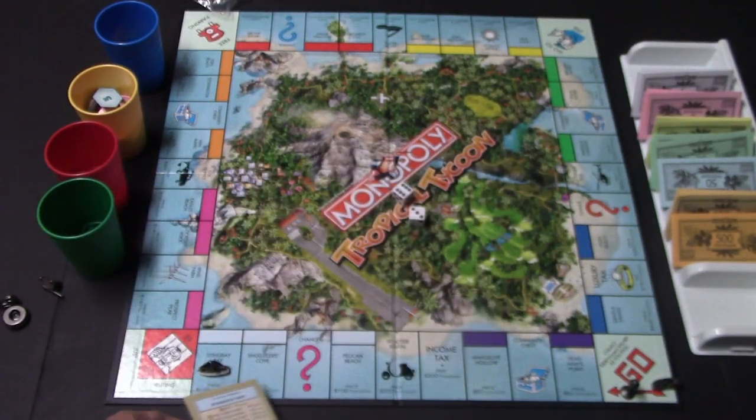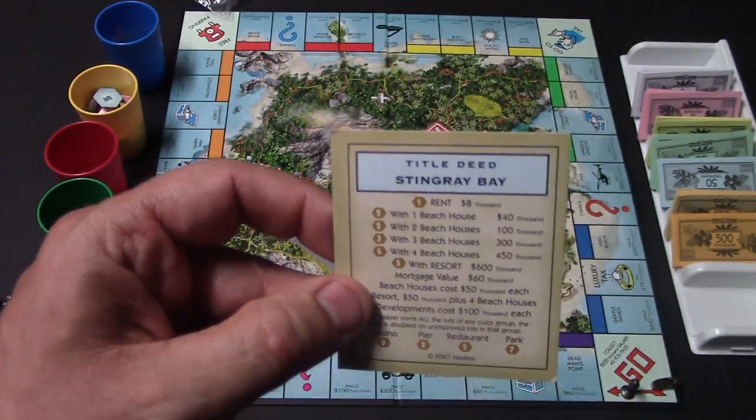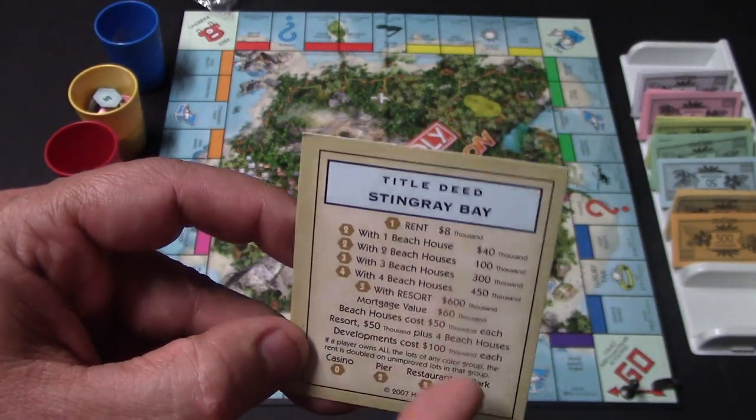If it turns out that I own all three of the properties in that color group, that is going to constitute a monopoly, and the rent is automatically going to double. On top of that, I will also be able to purchase things like beach houses and resorts as well, which is going to jack the rent up even more.